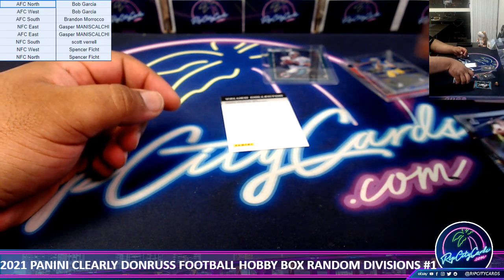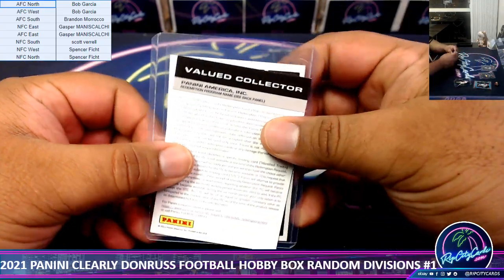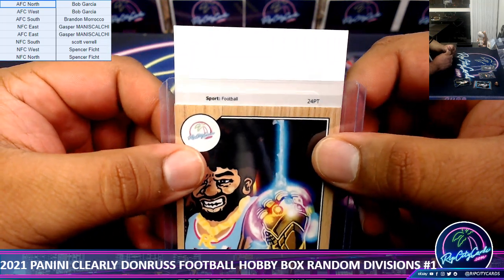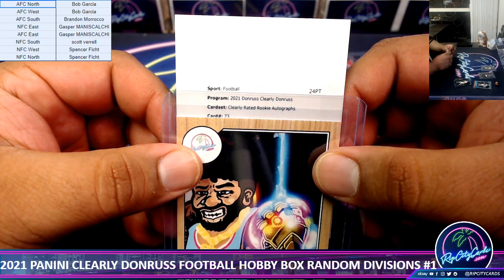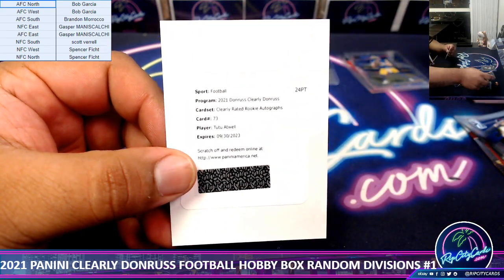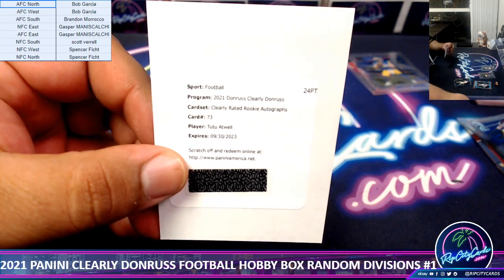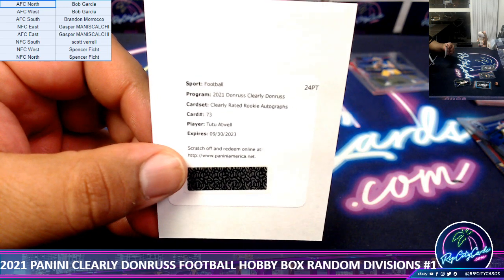So far we got the Damarino 25, but all that's left is to find out what this redemption is. You get a little help from the Cardboard Moses, and as always good luck everybody. Let's see what we got — a Clearly Rated Rookie autograph for Tutu Atwell. Tutu Atwell — I believe that is a Ram. Tutu Atwell is indeed a Ram.